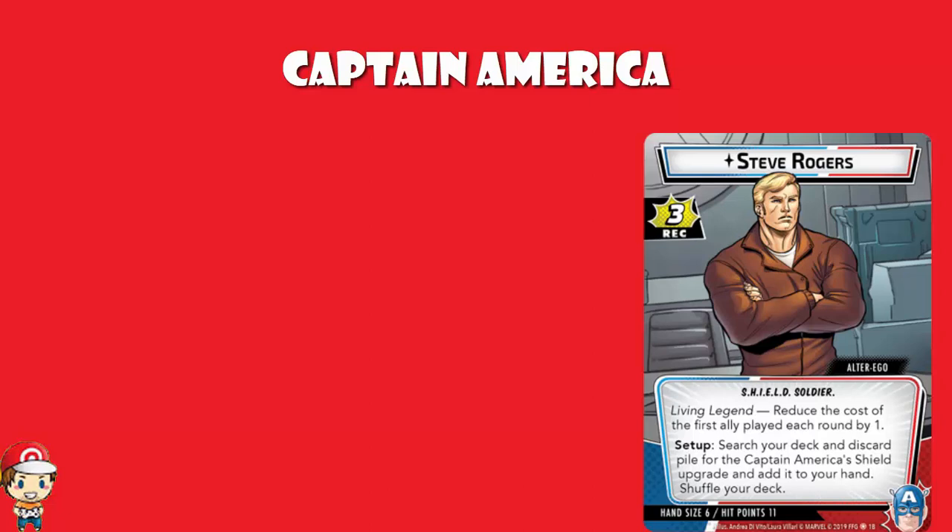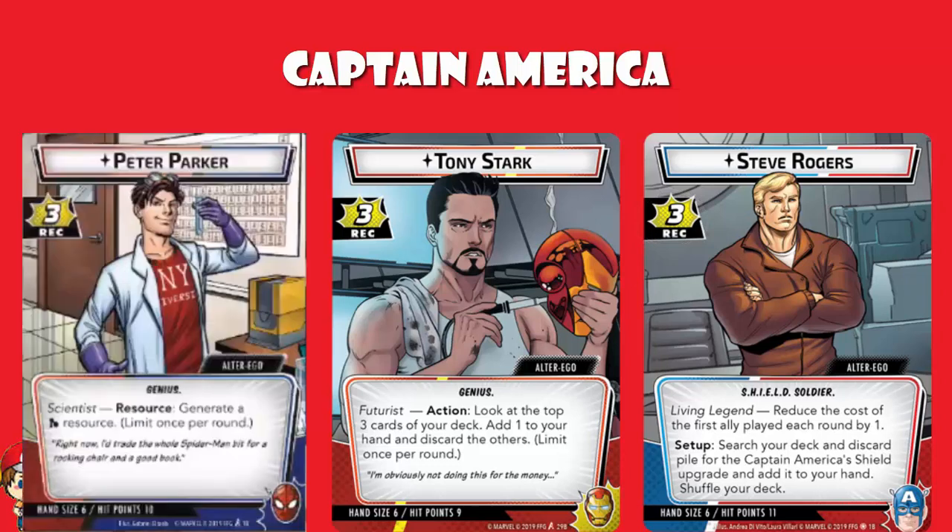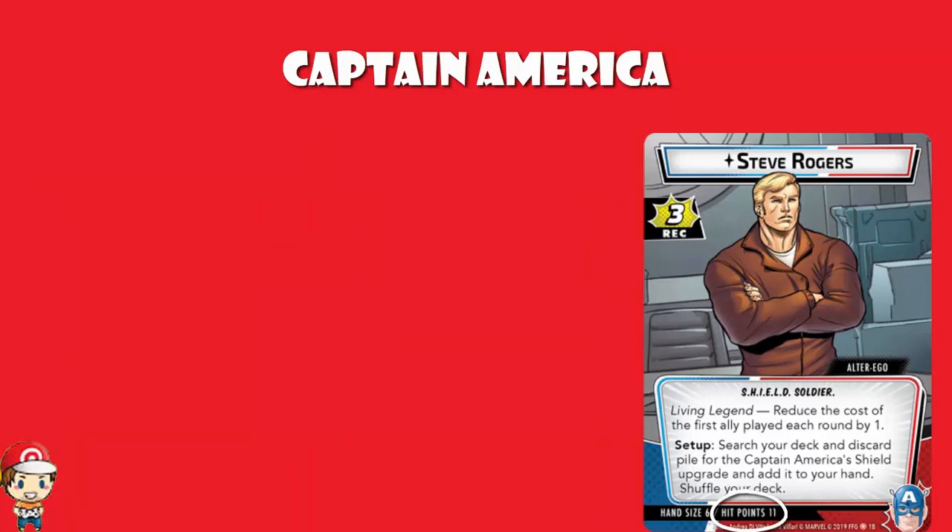Of course, where we have Captain America, we need to have Steve Rogers. Steve Rogers, in terms of stats, has a Recovery of three, which is actually lower than the average — down there with Tony Stark and Peter Parker as the lowest in the game. In terms of hit points, they're the same between Hero and Alter Ego. And in terms of hand size, it's a hand size of six. So far, every Alter Ego has had a hand size of six — I don't know if that's a hard and fast rule, but they haven't broken it yet.